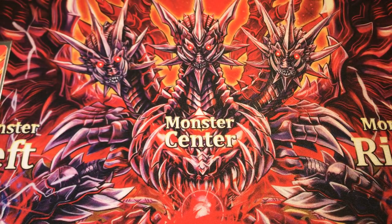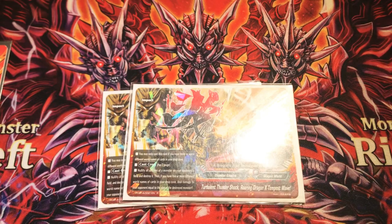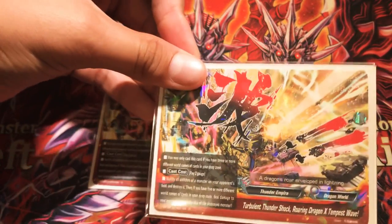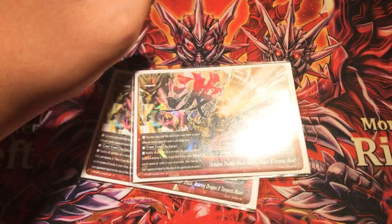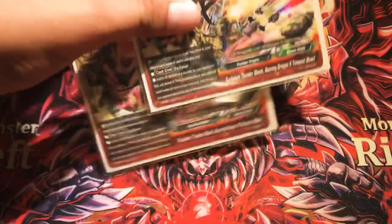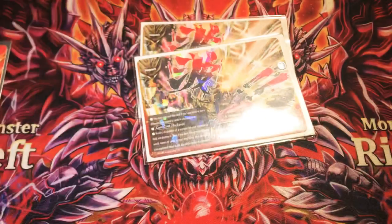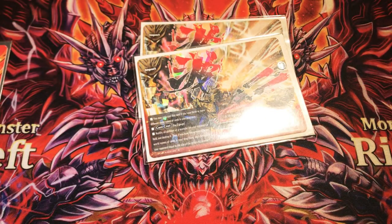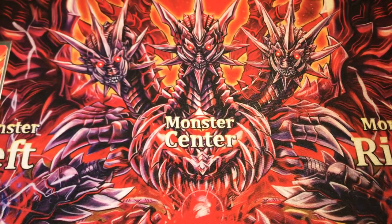Last but not least, a weird impact to run in this deck: two copies of Turbulent Thundershot Roaring Dragon X Tempest Wave. You can only cast it if you have three or more different world names. Pay two gauge — nullify all abilities from a monster on your opponent's field and destroy it. If you have five or more different world names of cards in your drop zone, deal damage to your opponent equal to the size of the destroyed monster. Powerful against Azidahaka — size four — so your opponent takes four damage automatically at the cost of two gauge. I run it because I don't see anyone else running this impact, I wanted to give it a shot, and it actually works in a lot of scenarios.